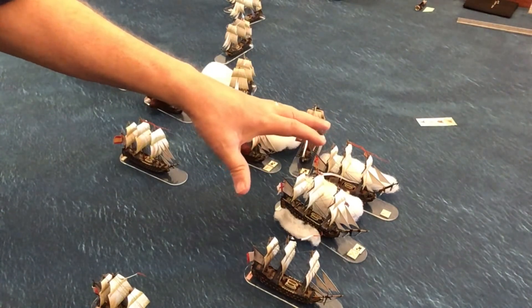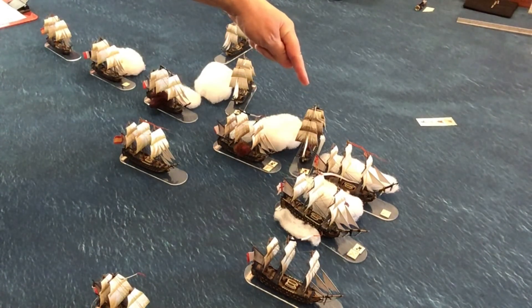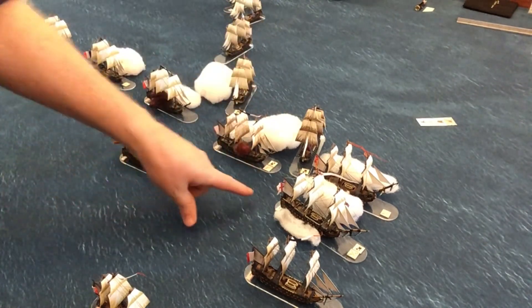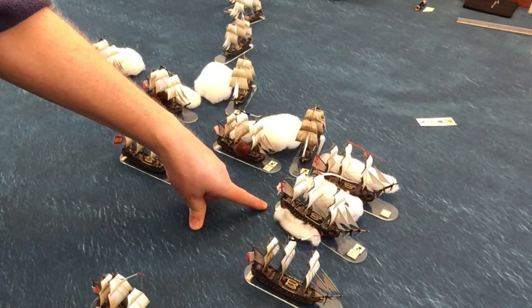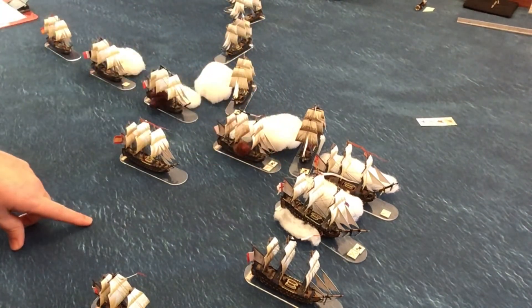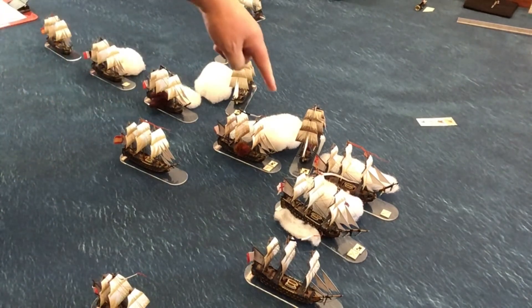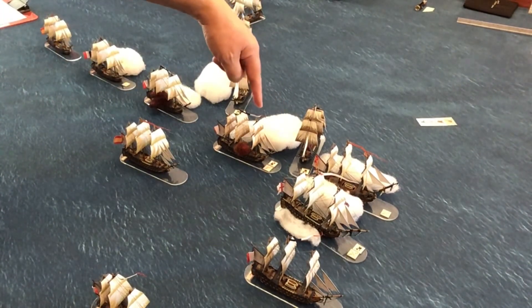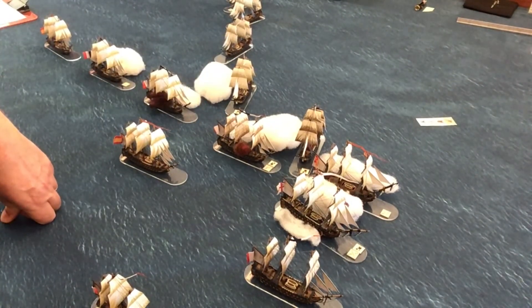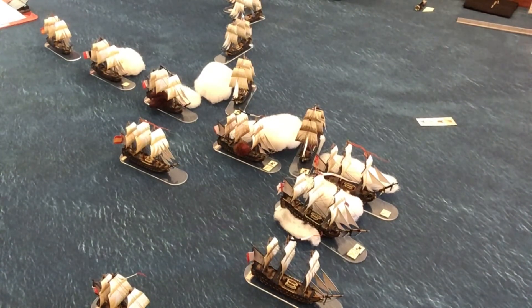Royal Sovereign then swung round to get broadside onto the Santa Ana, placing herself between the Spanish flagship and the Indomptable, the big 84-gun French ship covering her. Similarly to the original battle, the 74-gun Belle Isle didn't quite match the Royal Sovereign for speed — she got only 9 inches versus the flagship's 12 — allowing her to squeeze into the gap but without an angle on the Spanish triple-decker. She engaged in a close-range broadside with the Fougueux, inflicting another two crew casualties, two structural hits, and a fire critical hit.